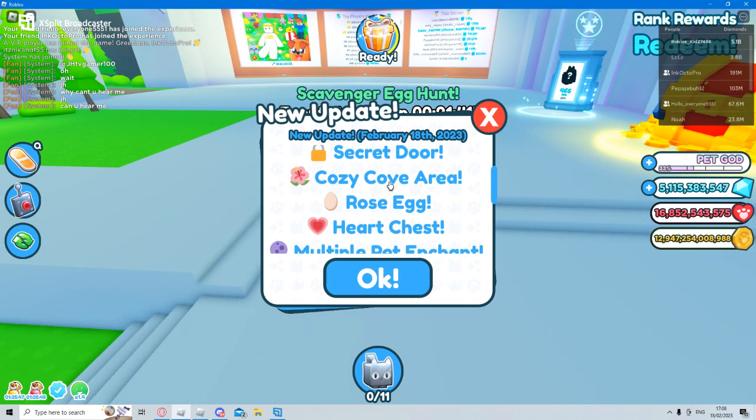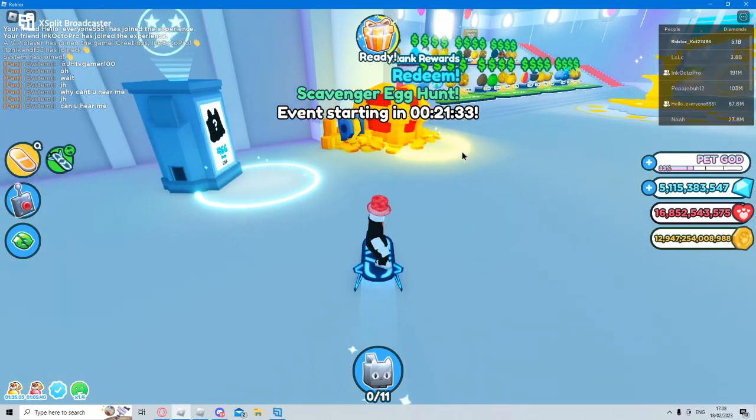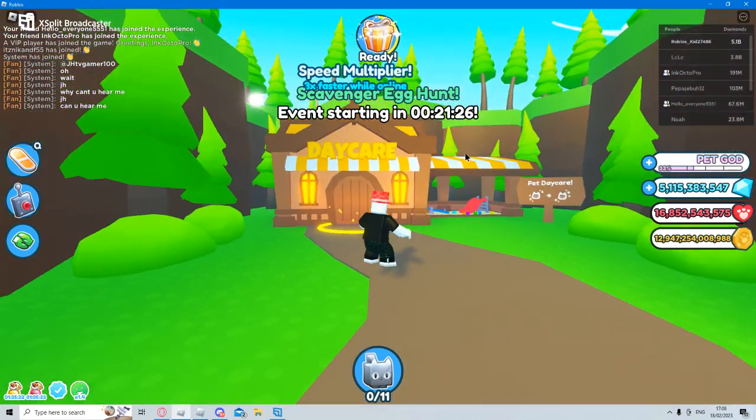Alright, so: new update - pet daycare, two new huges, secret door, cozy cove area, rose area, heart chest, multiple pet enchanting. The Christmas pets have been added too. Let's have a look at daycare - this is the main thing.